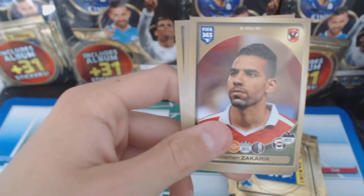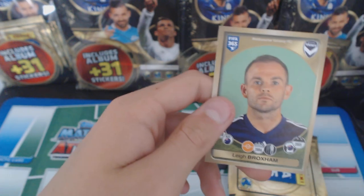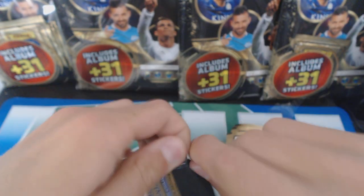We've got Danny Simpson, Zakaria, Gudelj, Ermenko again, and Broxam. No insert.